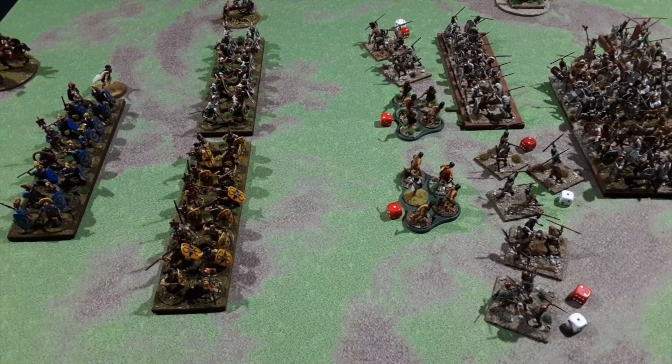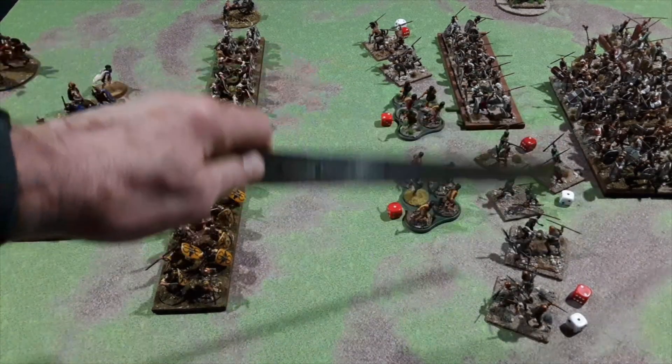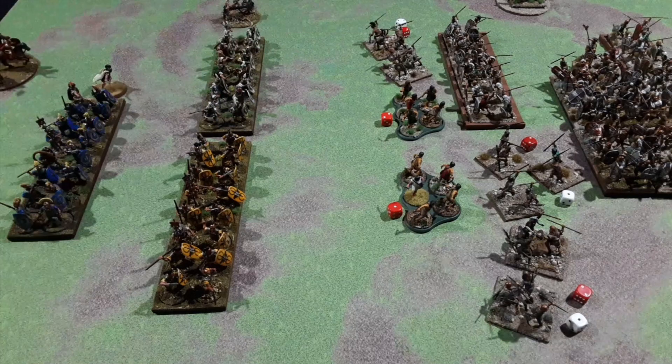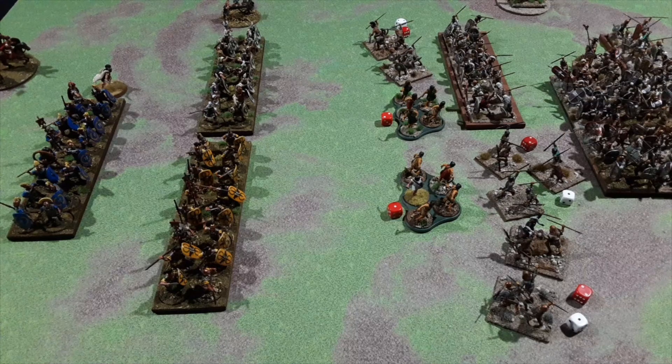The shooting in the center was quite eventful for the Romans. The slingers did some stellar work — they did one point of damage to each of these units. I rolled a five for each, and then down on this end rolled two fives for this unit firing here and they did two points of damage on that unit, but no sixes, so nobody had to test. That's all the shooting. I don't think that unit can shoot because it was part of a division order, so I'm not going to allow it to shoot.